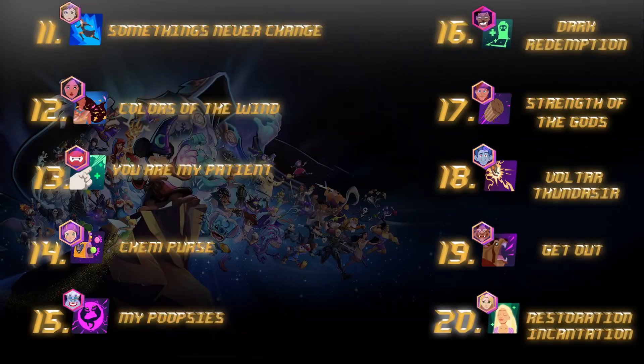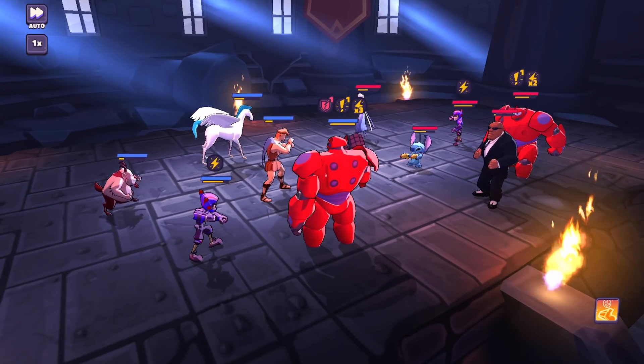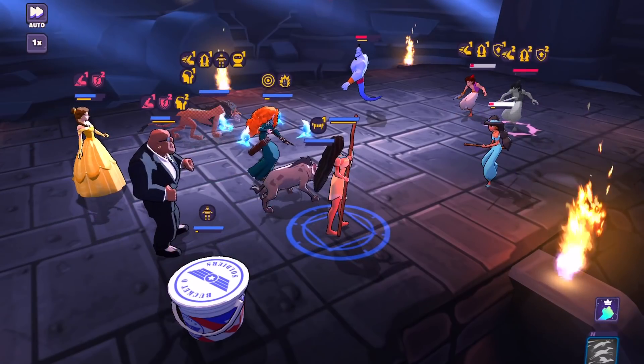Number 14 is Kempers with Honey Lemon — that one that annoys the hell out of you, flipping those effects from harmful to helpful. Great strong passive ability. Number 13, You Are My Patient by Baymax — his taunting ability to heal and throw invincibility on his teammates. You guys have seen this a million times.